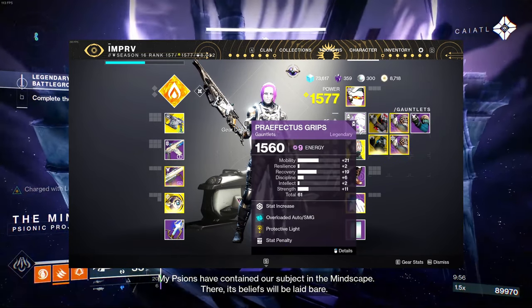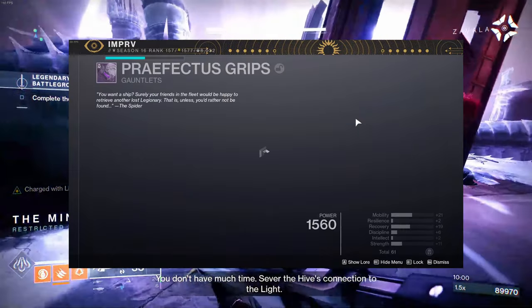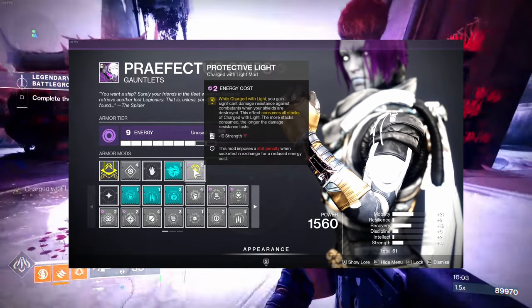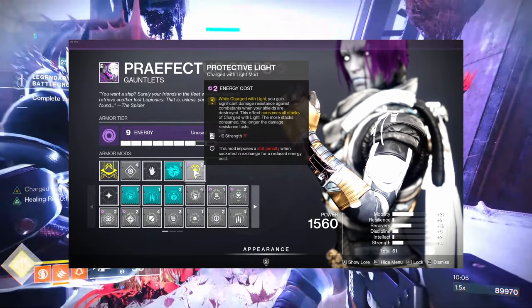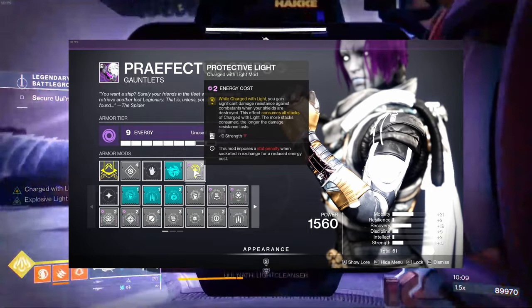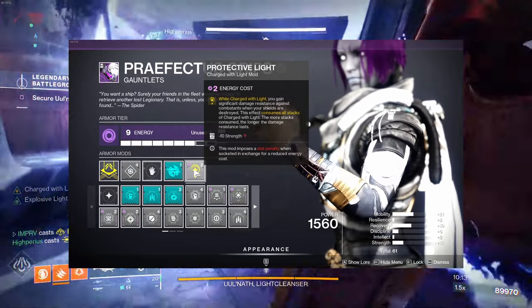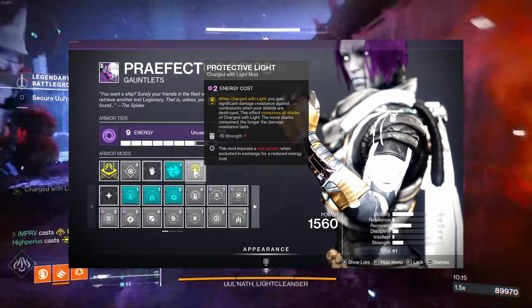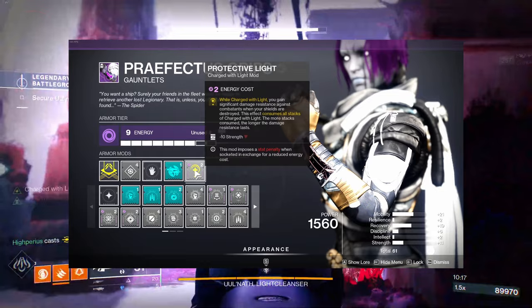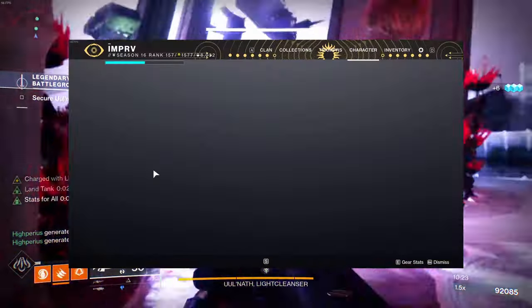The gauntlets are void gauntlets so we can run Protective Light. While charged with light, you gain significant damage resistance against combatants when your shields are destroyed — this effect consumes all stacks of charge with light, and the more stacks consumed the longer the damage resistance lasts. You do lose 10 strength, but it's totally worth it for the survivability.